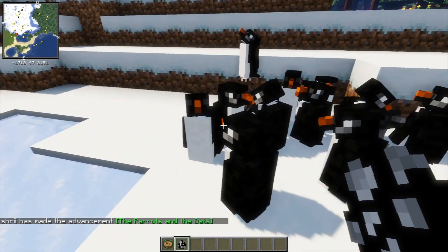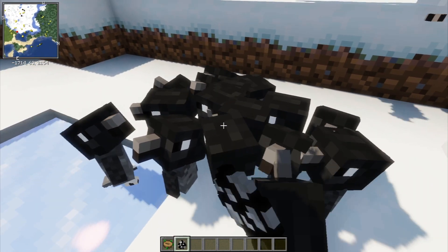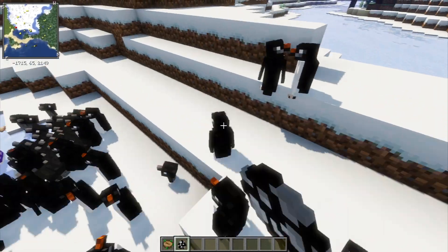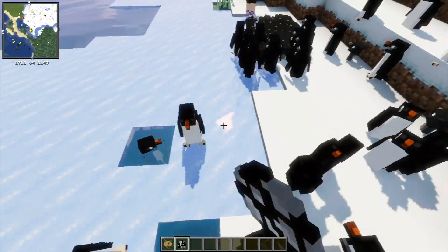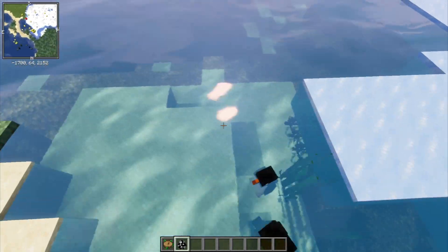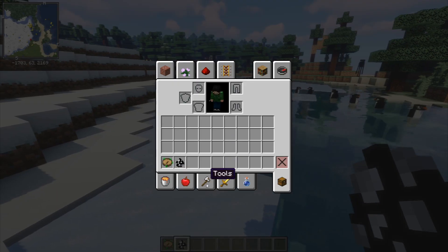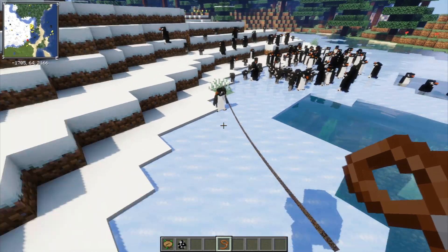Hello! Aren't they just the cutest little things on the planet? Let's make a whole bunch of little babies. Look at them, Shree! Apparently they have swimming animations too, but I've never seen the swimming animations and I've tried dragging them through the water — it doesn't work, and I'll show you guys here. You can actually use leads on these guys too, because sometimes you can't use leads on them.